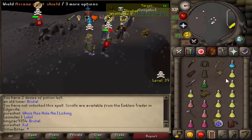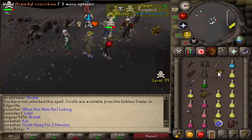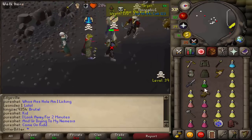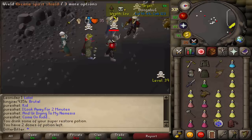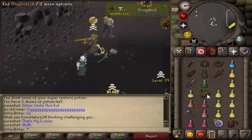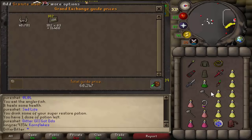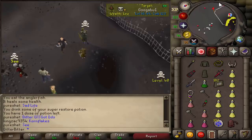Whipping him — I don't know why he's still sitting there. Switching to mage, hopefully he changes his prayers. 37 — he's gonna die here for sure. Yep, he just died. Good fight. He barely changed his prayers, had a granite maul and a DDS. 127k loot. Like I said, we just have to attack everyone we can.